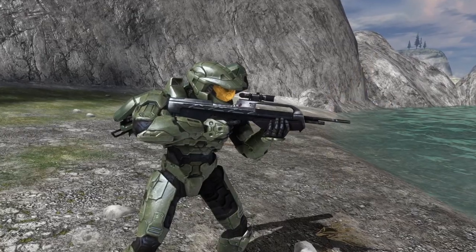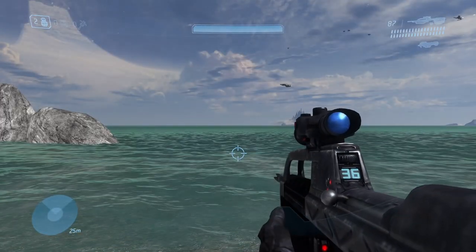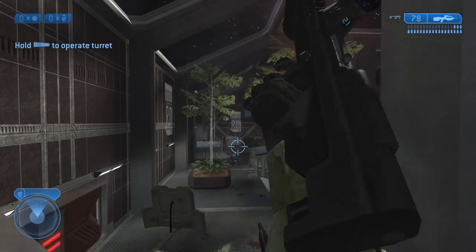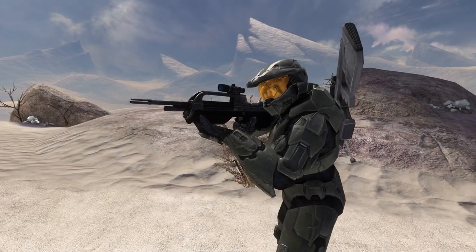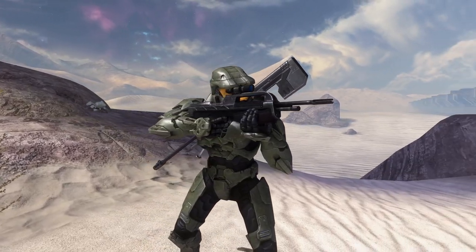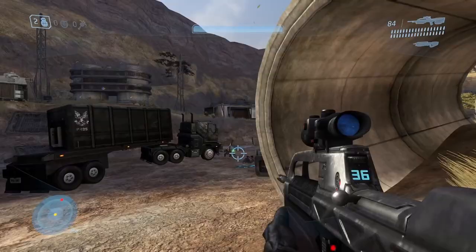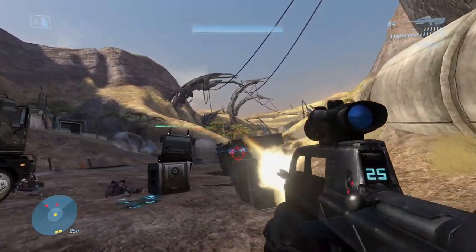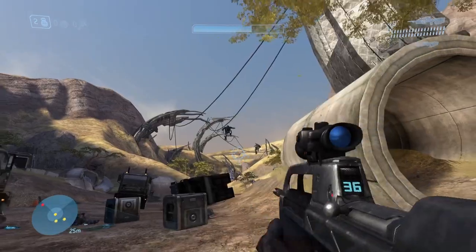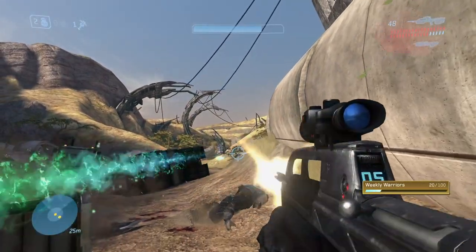It's also worth mentioning that the BR-55HB got a new reload animation, which involved Master Chief pushing the bolt handle forward after inserting a new magazine — as opposed to the bolt handle moving on its own as it did in Halo 2. The changes to the Halo 3 Battle Rifle were not just cosmetic, unfortunately. It went from hitscan in Halo 2 to actual projectile bullets in Halo 3, meaning you had to lead your targets to accommodate for the slower-moving rounds — making it feel less tight and reliable than in Halo 2.